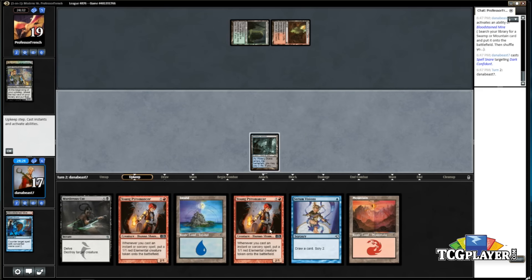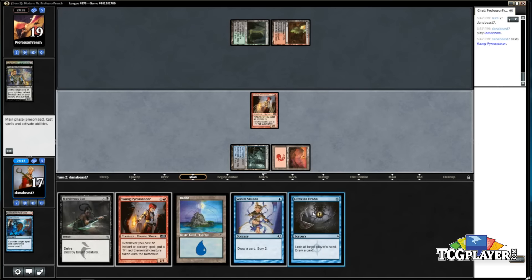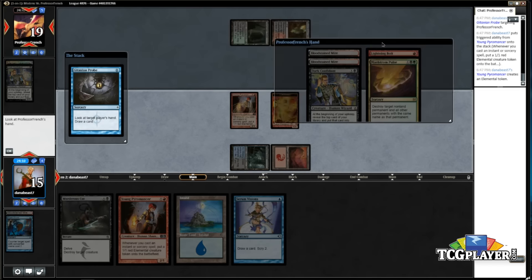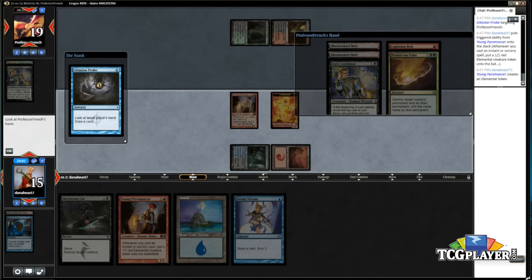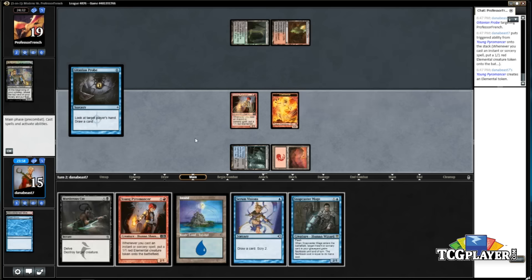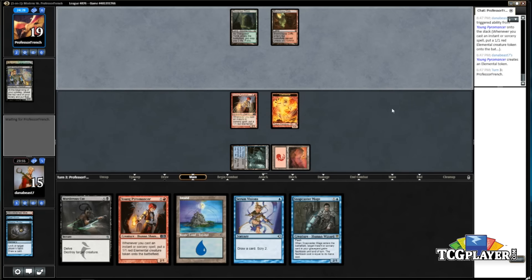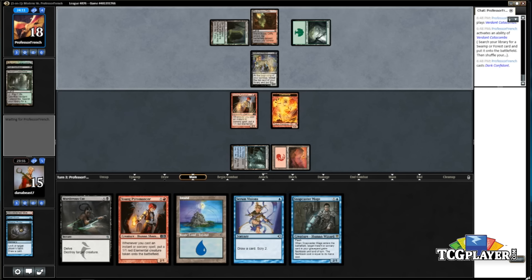Now we have Serum Visions for after we play both Pyromancers. Oh, Probe's actually an insane draw because I can play around Liliana now — this worked out pretty well. He's got bolt, Pulse, Bob, Bloodstained Mire. Let me draw a card. In game one he's not likely to have any sweepers, so we can go as wide as we want. He can bolt plus Bob this turn and I can re-up by going Pyromancer plus cut. I don't really want to use the cut since it's my only one, but I have Snapcaster so I don't mind.